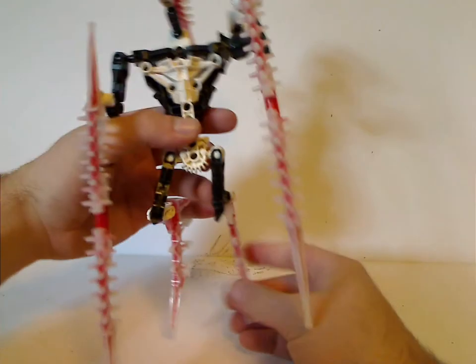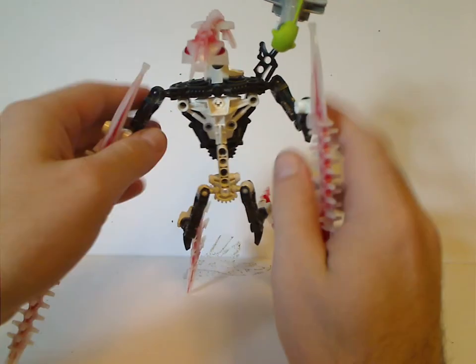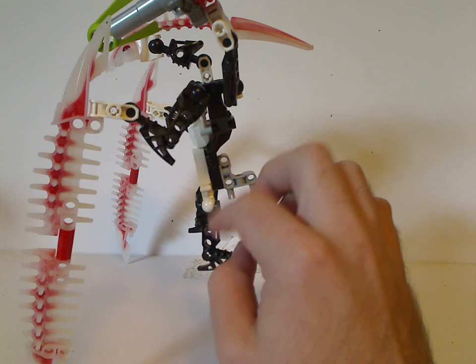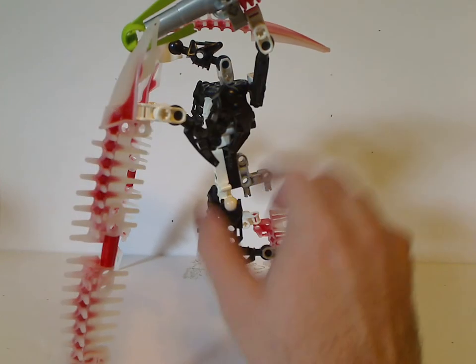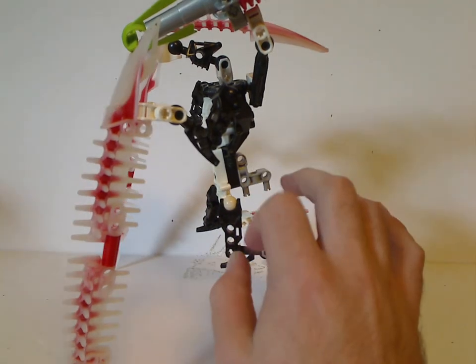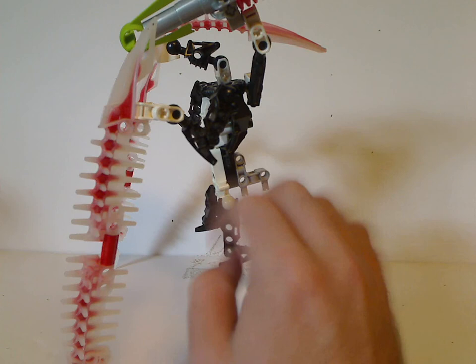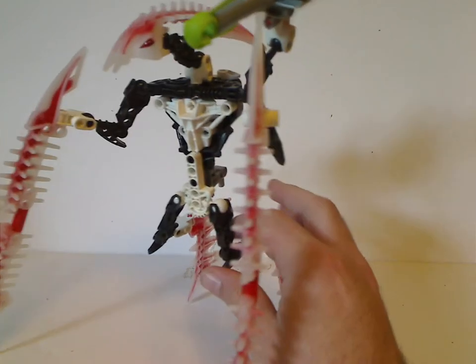And now on to Makuta Krika — quite cool here, with a lot of neat MOCing pieces like the front and back blades and the chest plate. His arms and legs are Apatoran arms, which don't bend or anything. I think they should have used actual jointed pieces from previously to bump him up by about 45 to 50 pieces, because as he is it's just kind of weak and skimpy.